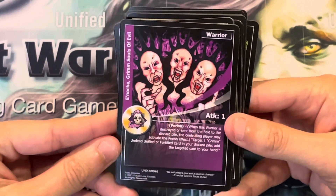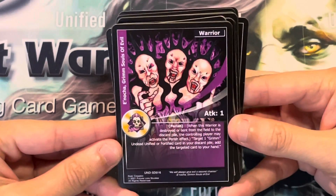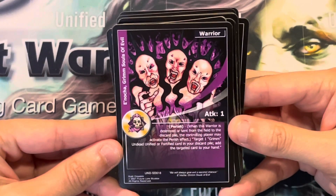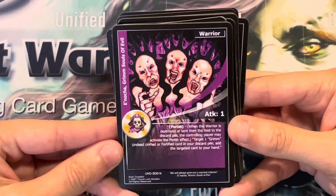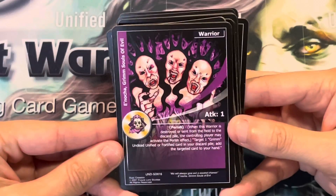Inoka, Grimm's Souls of Evil. It's a warrior with 1 attack and it has the Perish ability. When this warrior is destroyed or sent from the field to the discard pile, the controlling player may activate the Perish effect: target one Grimm Undead, Unified, or Fortified card in your discard pile and add the targeted card to your hand.